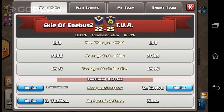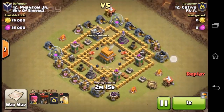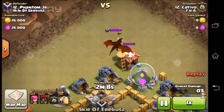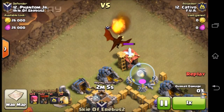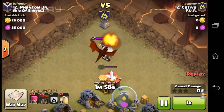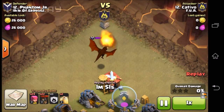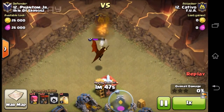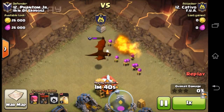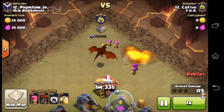Now let's see the enemy's attack. It's an attack on Phantom Jr. He draws out the clan castle. I don't know how he manages to destroy them with only his clan castle and his archers, but he does manage. So the clan castle troops are destroyed and now he has to destroy it with his own troops. He sends in a few archers, more archers, more archers — but if I'm seeing this right, he only barely manages to take them out.